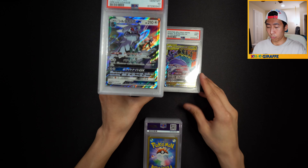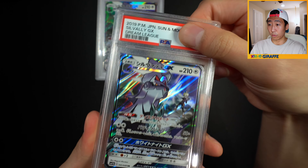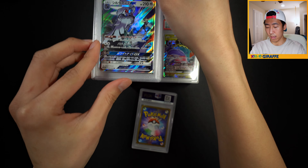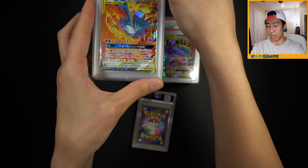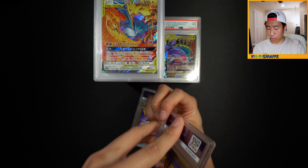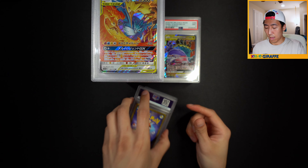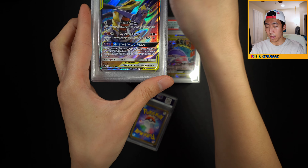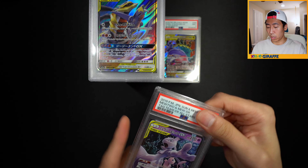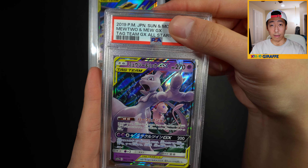This pile is getting a little too high - let's switch it up. Next card - another Solgaleo GX in a 10. And then the Bird Trio - in a 10. Garchomp Giratina - 10. And the last one - we have the Mewtwo and Mew GX from Tag All Stars.